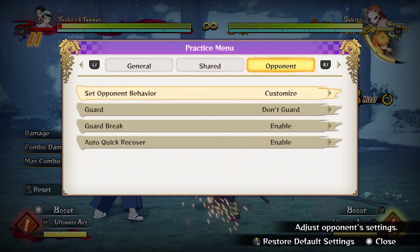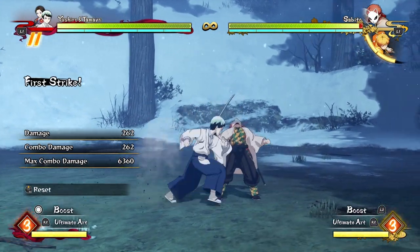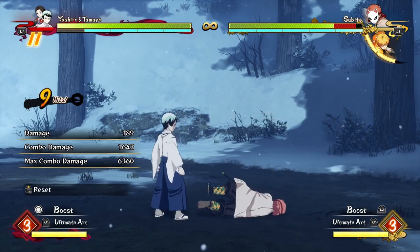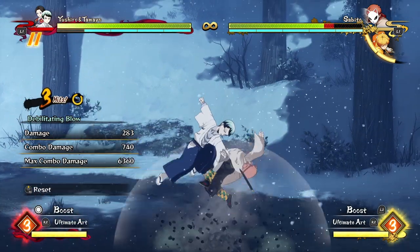Off of any red attacks, he doesn't really have any time to get any kind of damage or even any substantial resets. So I recommend you just use red combos — like his dive kick or an armor attack — just to take a hard knockdown and then build back a bunch of meter, so that you can go more crazy with your combos and your debilitating blow parries in the future.